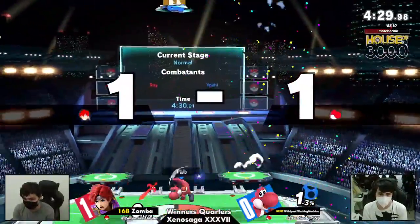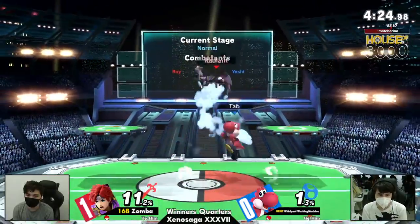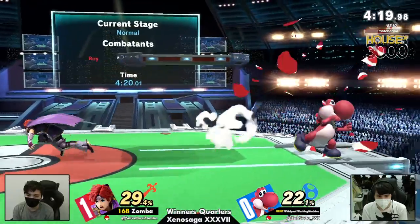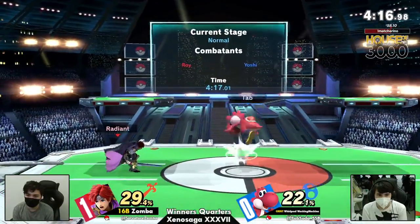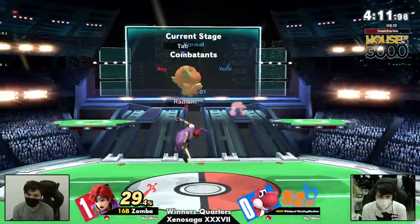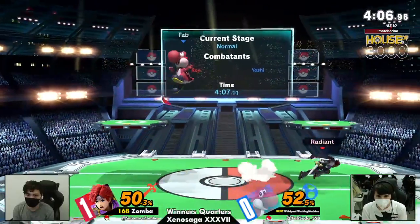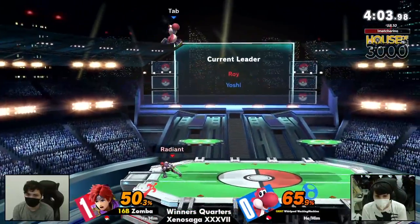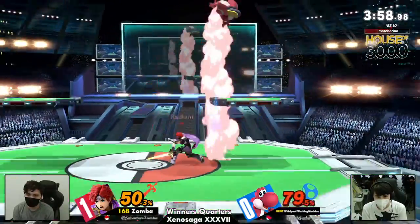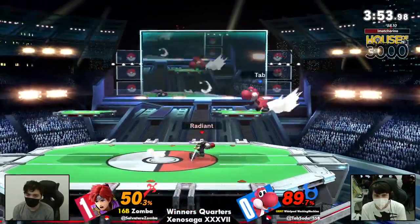Things are looking much better for Tab Soda this time around. Trading off of Yoshi's up tilt, and at low percent Yoshi will absolutely be winning that trade. Interesting way to get out of hit stun — I think he went for the jump because double jump Bomber comes out frame one, so you can eat a hit and then immediately get back down to the ground, possibly even a counterattack with the Bomber. We're starting to see more of that. It is risky because Bomber is punishable, and Roy can break armor pretty early if he manages to get a solid hit in.